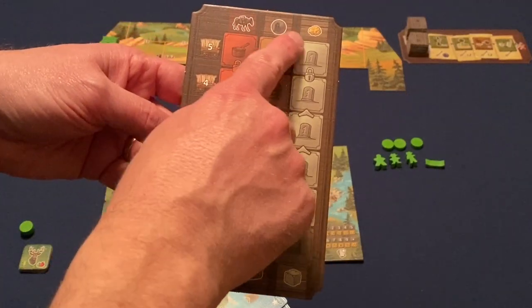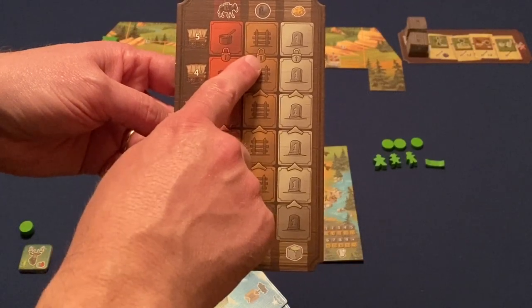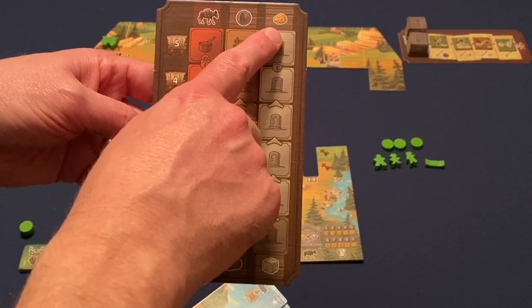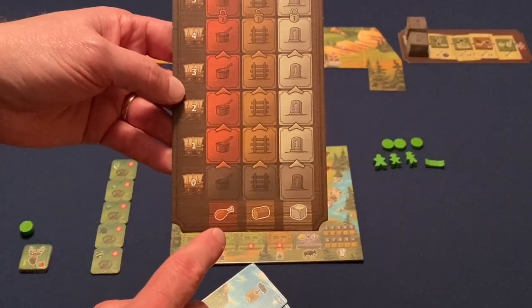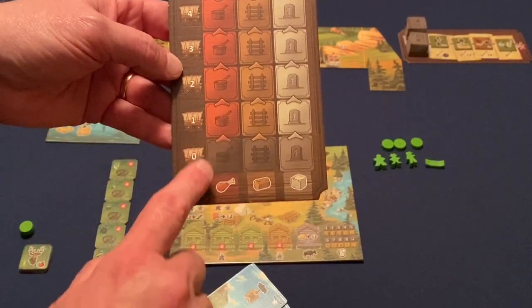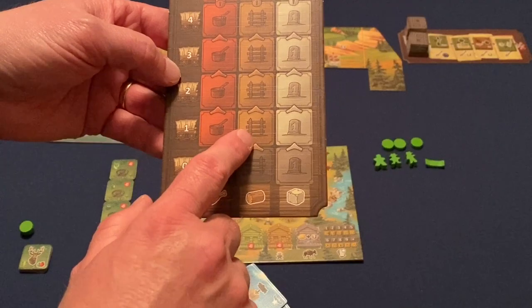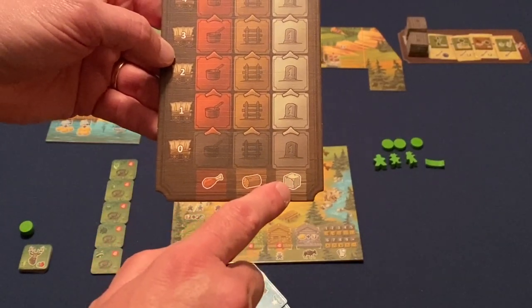Since we're using the Boats and Banjos module, we'll use the fish market board, which goes right down here. You'll notice spots for cards. We have different decks for the mountain depending on the module — you can tell which deck to use by the symbol in the top right corner. The little boat symbol shows we're using this deck for Boats and Banjos.